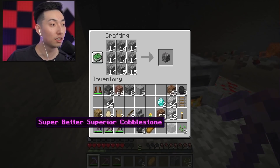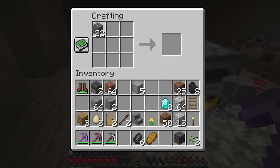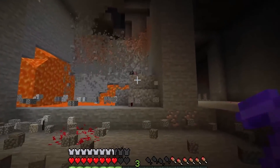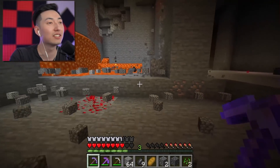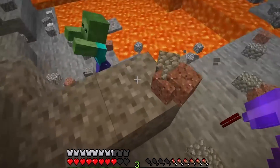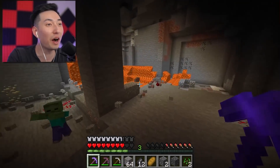Guess what I just crafted — super better superior cobblestone! The name just keeps getting longer. There's a whole lot of diamonds that just went into the lava. No! I just lost like seven diamonds. Are you serious? Wait — they're still there! Can I grab them? I grabbed them! I have four diamonds. I almost fell into the lava, but it was luck.